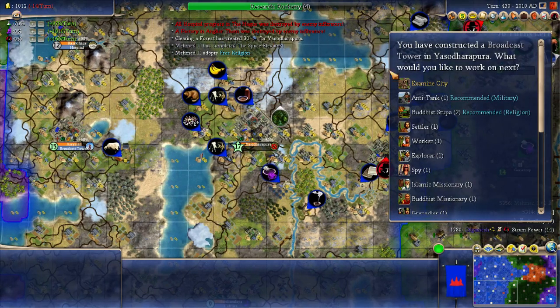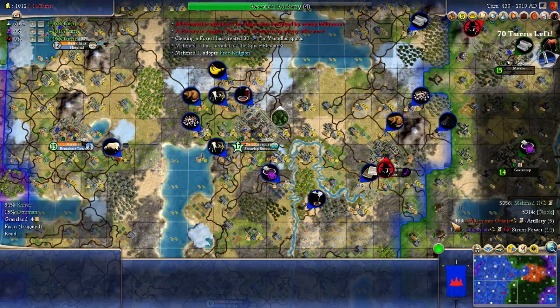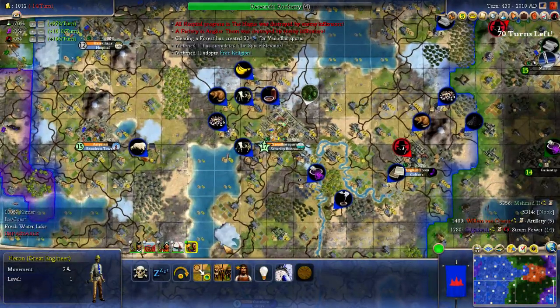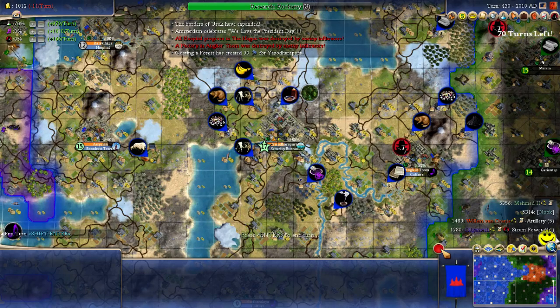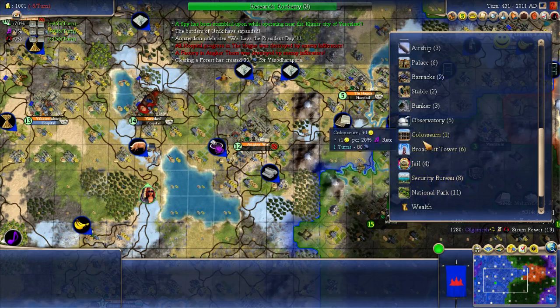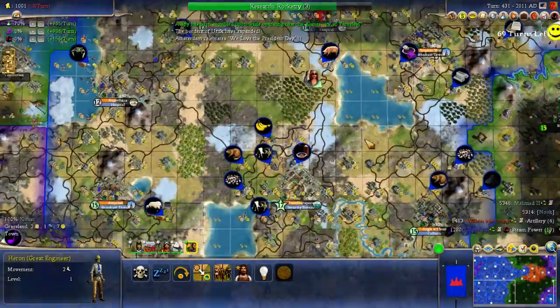Why do things keep getting destroyed? Oh okay, I gotta start building some sort of security bureaus. Yeah. National Park would be cool, but I think a hospital would be better. You sit there. We'll do one more turn here. Hospitals — all around, hospitals everywhere.